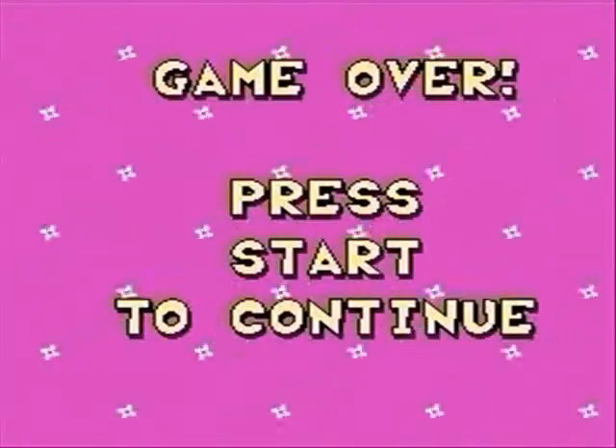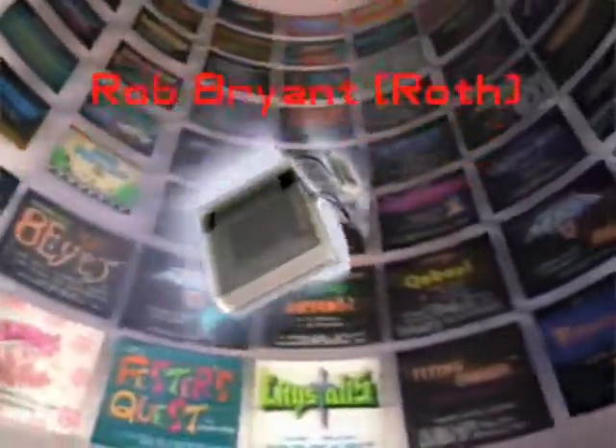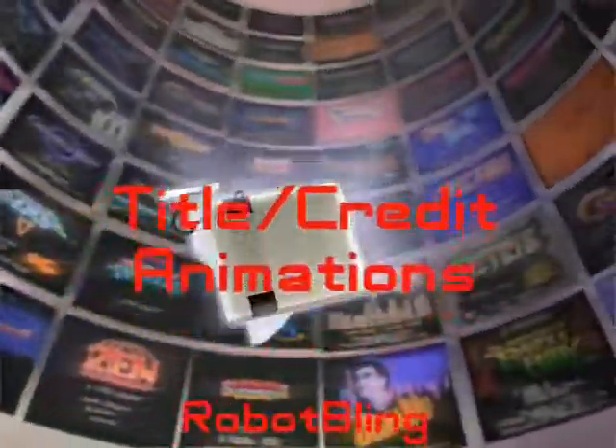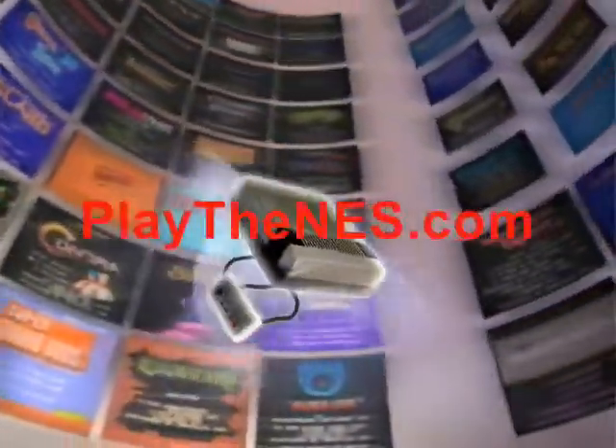Some extra tips: holding down when you jump will make yourself go higher. You can also try hitting more than one enemy with a single block, which will give you an extra heart. It's a long game, but well worth the time spent. NES Tips is over, so in the meantime, keep your game face on, freaks.